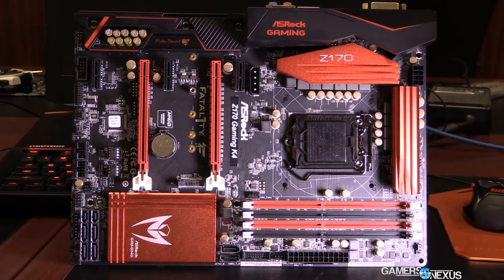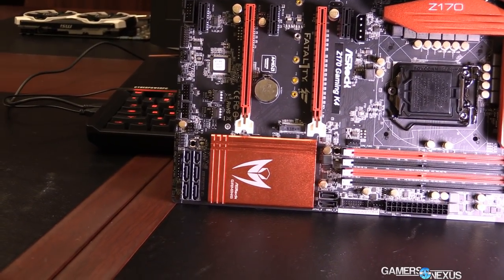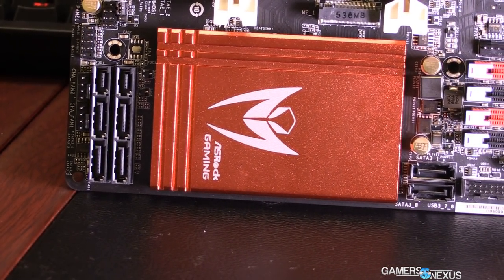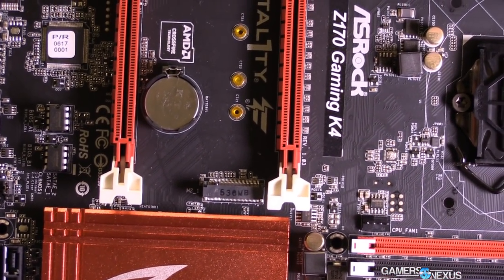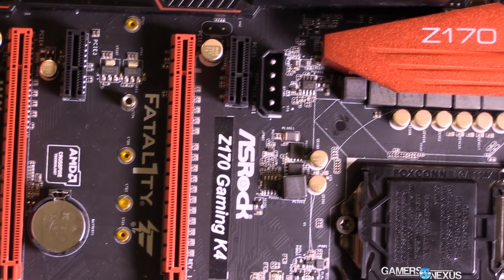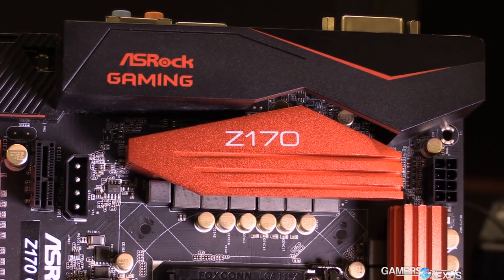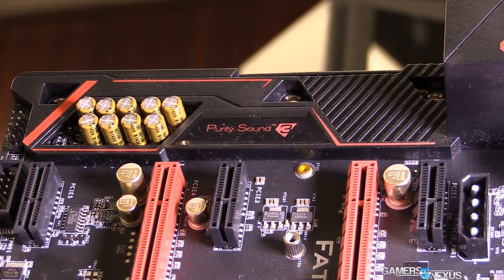That is the Gaming K6 from ASRock — it is a Fatal1ty board. The ASRock Fatal1ty Gaming K4 is a lower-tier board. I would imagine this will be closer to the $100 price point, but again we don't have prices yet — that's just speculation based on the feature set. The K4 has the same black and red aesthetic as the K6, the same I/O cover with the ASRock gaming logo, and the Purity Sound 3 cover as well, which the K6 also had.